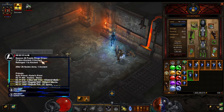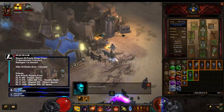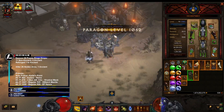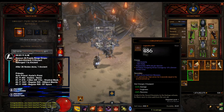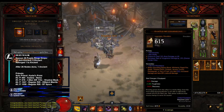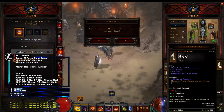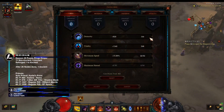Well done, champion. I've become more formidable. 91, 91. What skills should I use? Are you sure? Yes — what did you get past me? No!